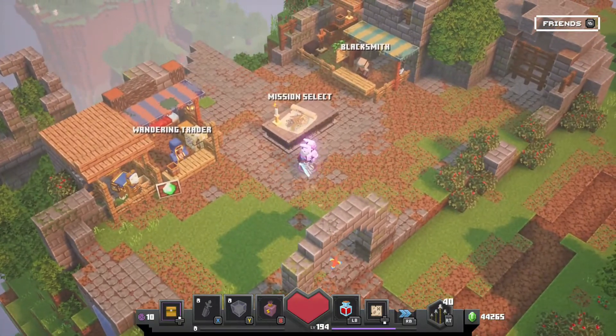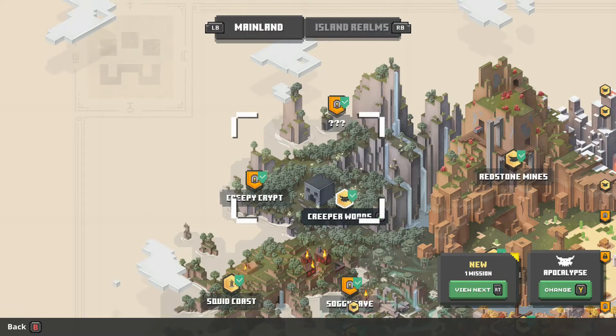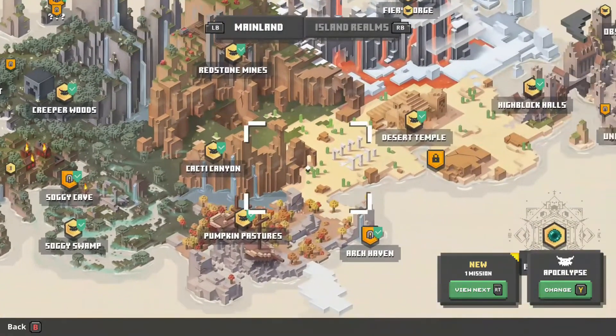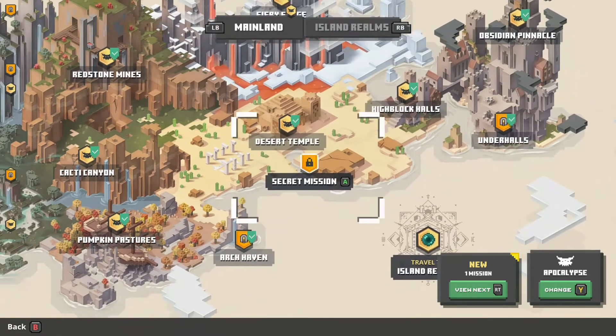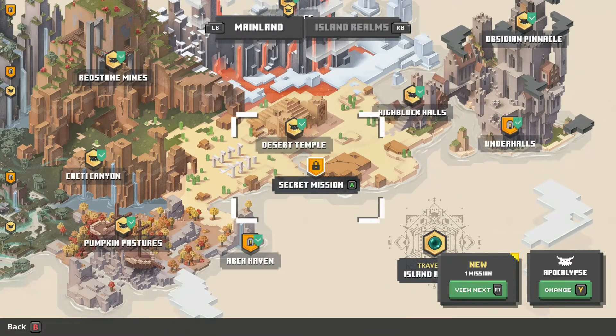Also, on the mainland, the desert temple now has a secret room that will give you a little paper where you can unlock a new sub-mission. So that's new.